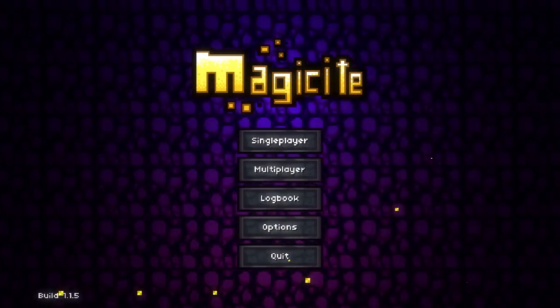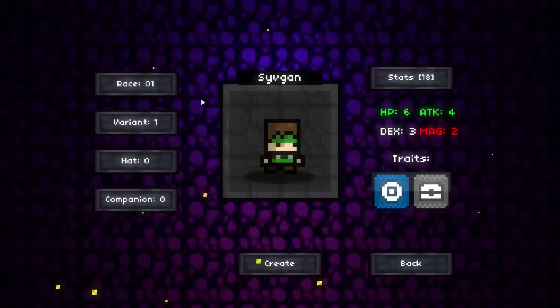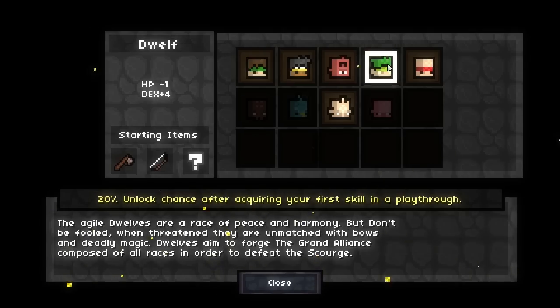Hey everybody, welcome back to Magisite. So what we're going to do today, we're going to go in and do Dwellph again, to try the bow and arrow business, because I think that's my best opportunity to complete the game, or to beat the Scourge Wall at least, using the Dwellph and the bow and arrow. So we'll do that.